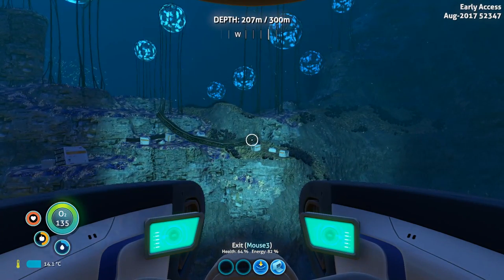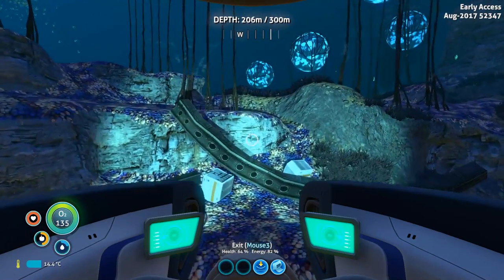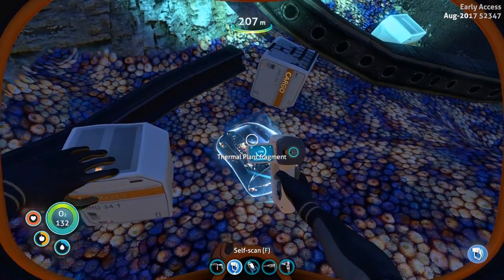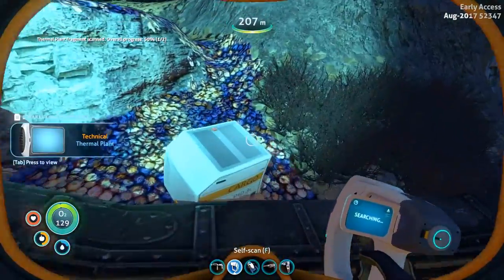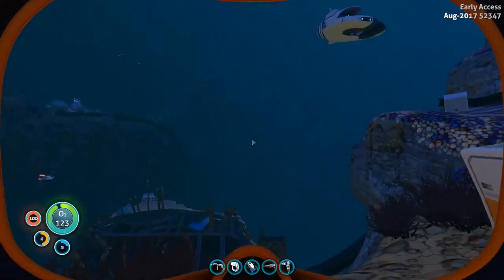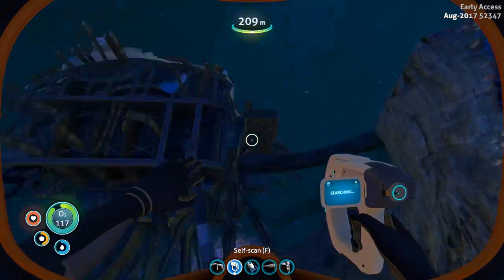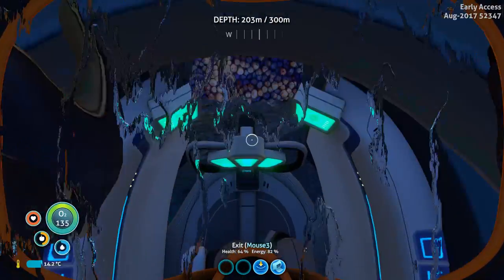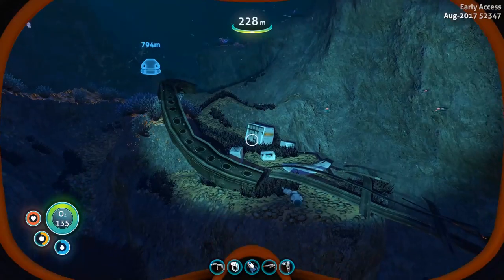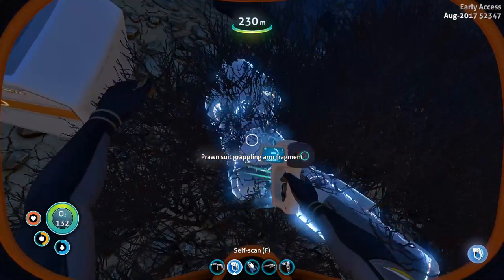We're gonna try and get modification station parts here, that's part of the reason why we're down here. Thermal plant — nice. Nothing, just a box with a nutrient bar in it. Really glad I got a bunch of water and stuff. So let's head down around here and we can go from there. What do we got over here?